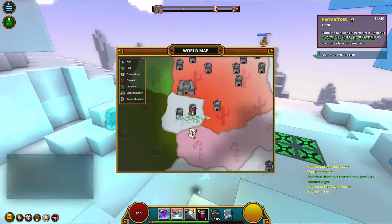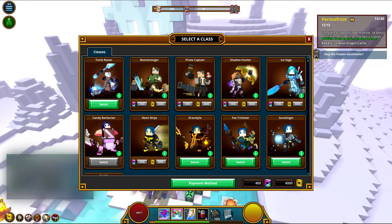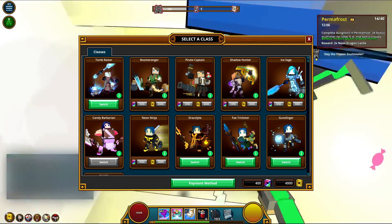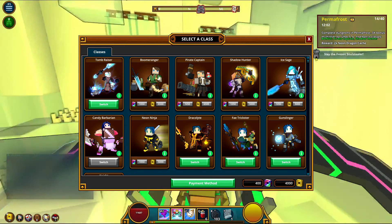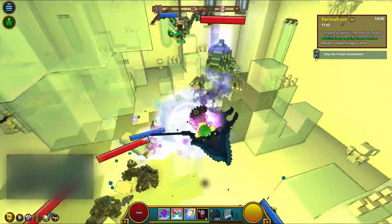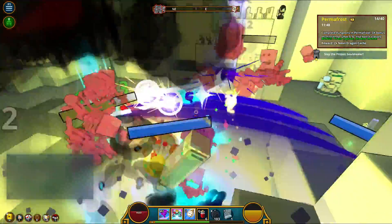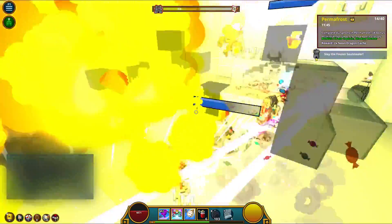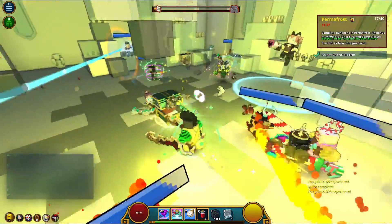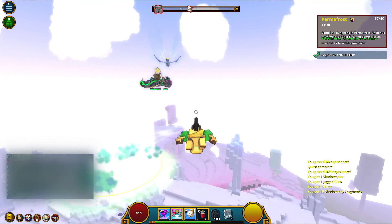The next best way to get your mastery rank up is buying another class with cubits and leveling it up. Every level you gain on a character nets you about 15 mastery points. Every character's max level is 20, so that's about three mastery levels per character. The golden thread quest line will give you enough cubits to pick up two to three extra characters. Just get them to level 10 in the beginning — easy to do in a couple of hours — that's about one and a half mastery levels right there, plus a new character to keep the game fresh.